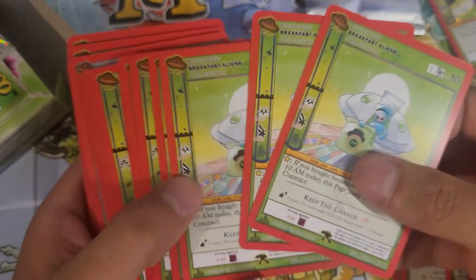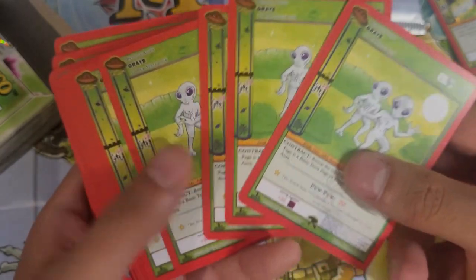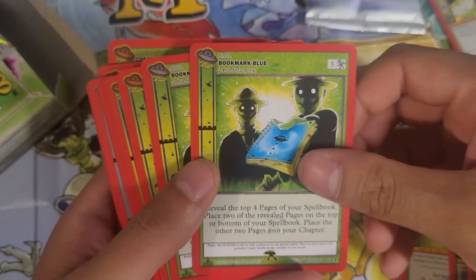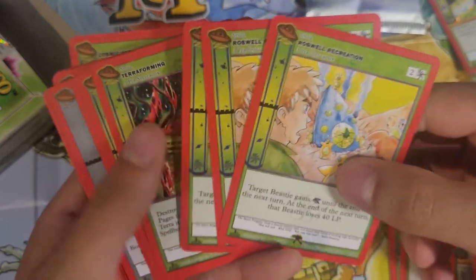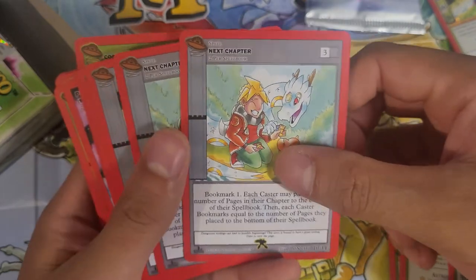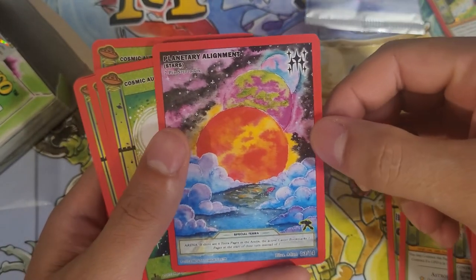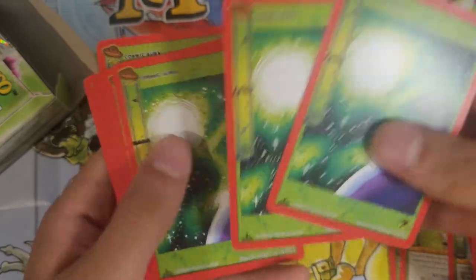Breakfast Aliens — come on, six four. Breakfast Aliens and Greys, okay perfect. So you got six Greys, the Haddock Goblin, Bookmark Blue, Roswell Recreation times three, Terraforming, Next Chapter, Patient Insight, Meteor Shower times two. Planetary Alignment, Stars and Cosmic Mora.